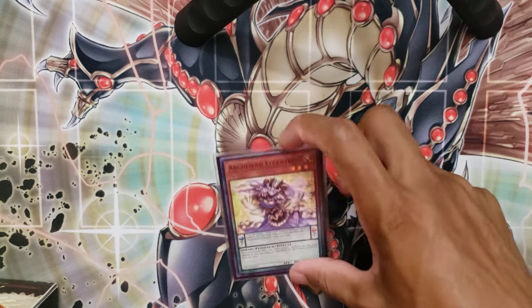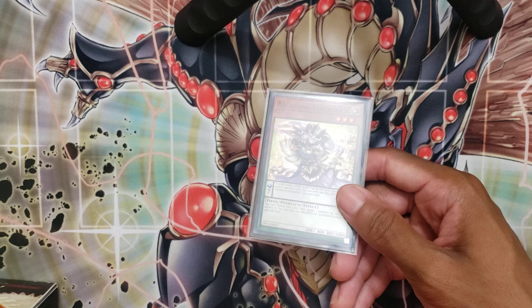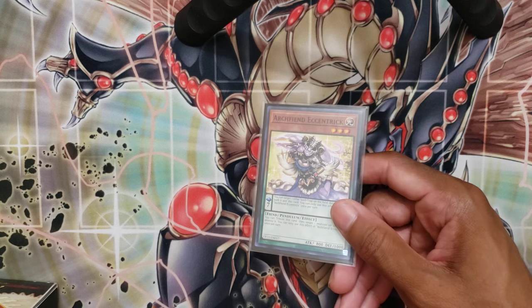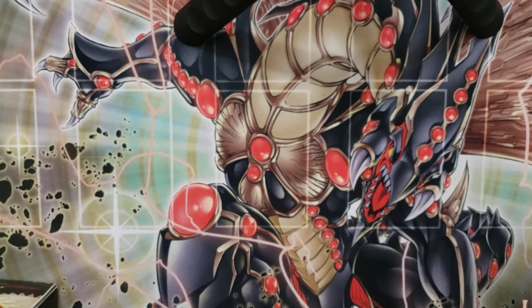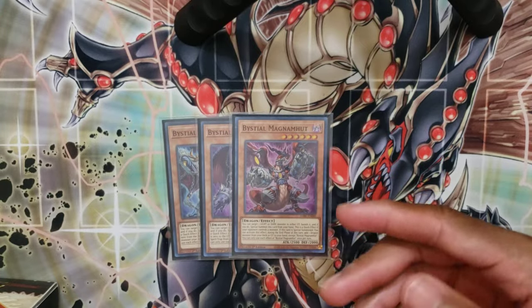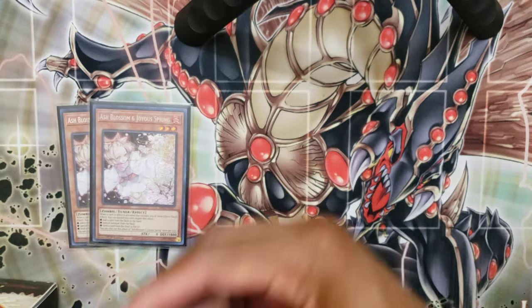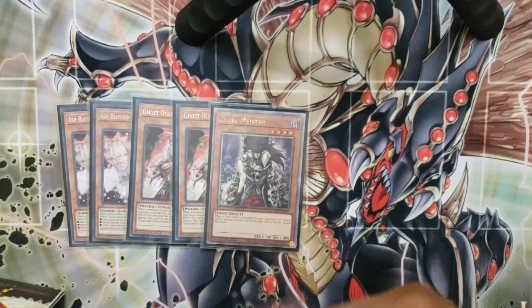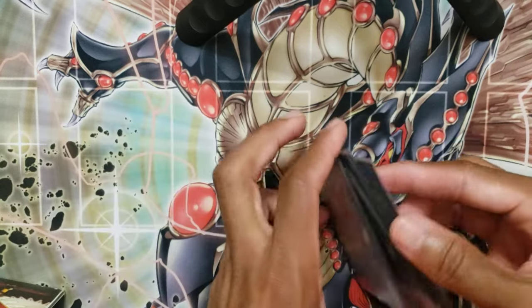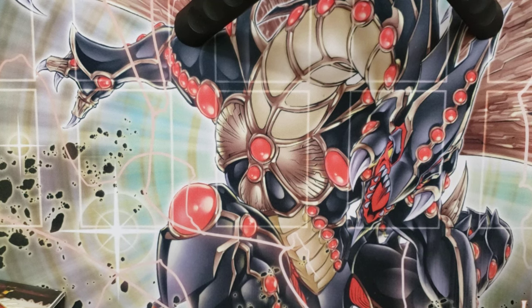I'm playing one copy of Archfiend's Centric — searchable off Soul Resonator, giving you searchable backrow removal and searchable monster removal. Sometimes you just need to clear stuff. Your Bestials: one Magna, one Druis, one Serenir. Then the non-engine: two Ash, two Ogre, one Meister because it's searchable, one Valor, triple Imperm. The deck size is very small and you draw a lot — I think I'm playing 12 hand traps — but you also have a lot of searchability. Post-side it's very easy to just do things that auto-win the game.